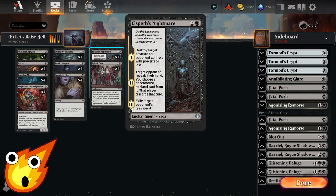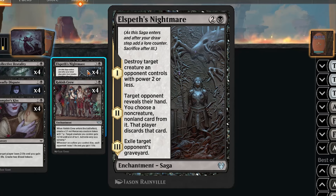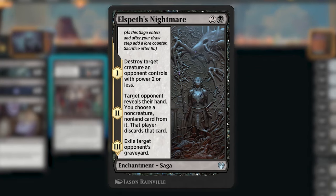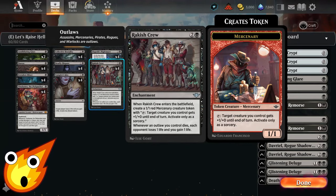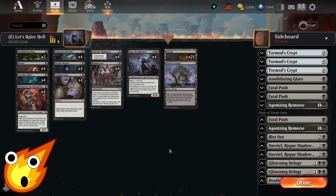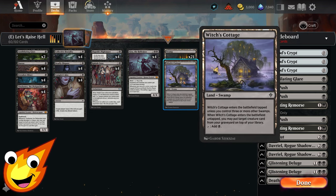In the three-drop slot we have Elspeth's Nightmare, a cool catch-all enchantment saga that commits crimes over three turns: first destroying a creature with power two or less, then making the opponent discard a card, then exiling their graveyard. We also have Rakish Crew for life gain and drain whenever an outlaw we control dies. For lands, it's 21 swamps and a single copy of Witch's Cottage to bring back Gisa or Tiny Bones in a pinch.